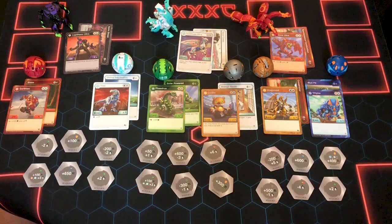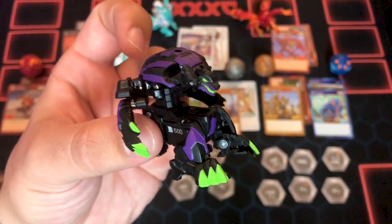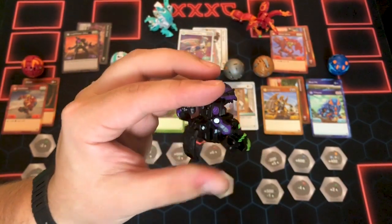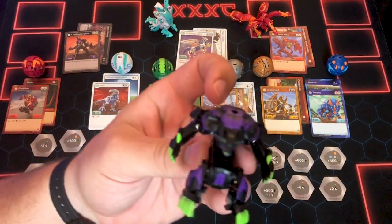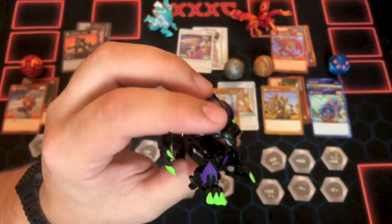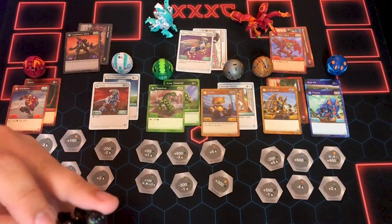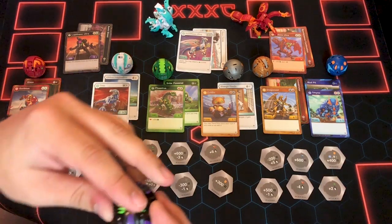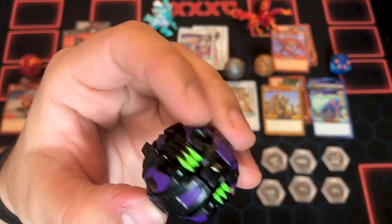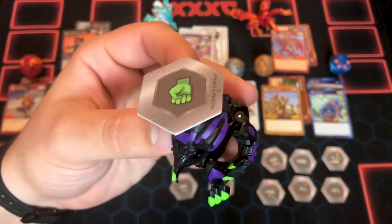I'm gonna go left to right and just work my way through, cause there's no particular order. So, Darkus Lupithion Ultra — this is one of my favorite sculpts. Lupithion is so cool. I have a Haos one, and I'm ready for the Ventus one to come out, cause that's going to be my favorite, obviously, cause I love Ventus. He's a really cool-looking figure with all the black, the purple accents, and the green — they use a lot of it on his claws and it really makes it pop. It's really nice. In ball form he always looks so cool; he's kind of annoying to get into ball form, but he's just so sharp with all the green on his claws. I always have trouble making him stand, but he's still an awesome Bakugan.